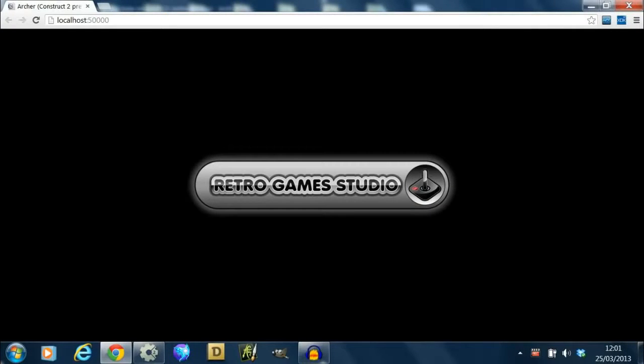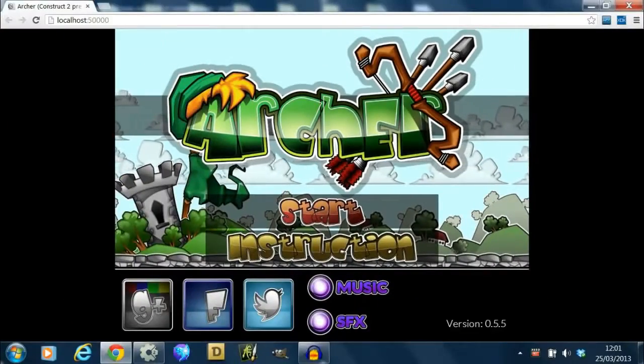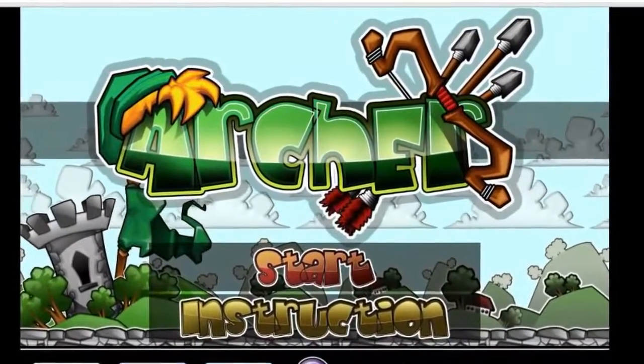Hi, I'm Adam and this video is about a game I'm currently developing for Retro Game Studio. My involvement with the game is with the programming, artwork and music. The game is called Little Green Archer, formerly called Archer, hence the title artwork.